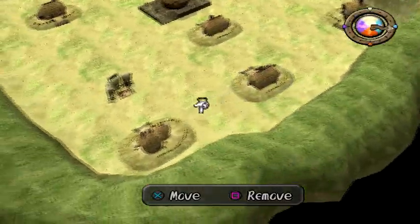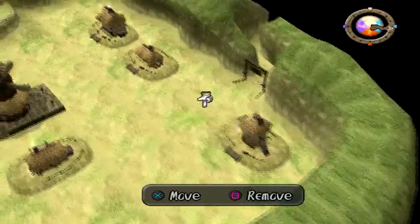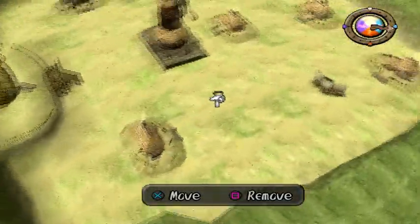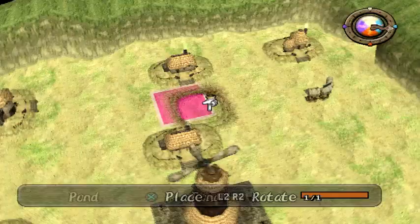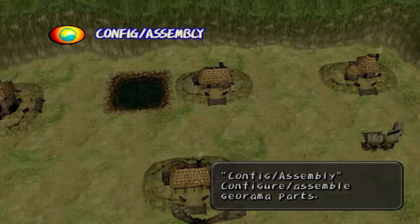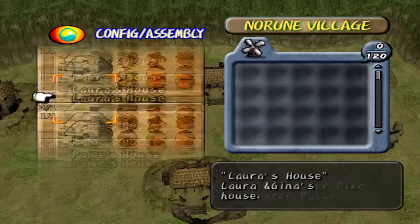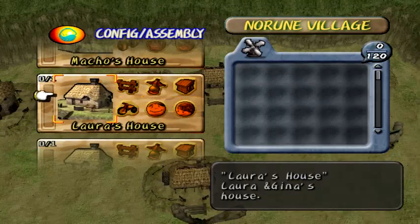Oh yeah, if you talk to Dyke, he says he wants to be next to a pond. So I'm gonna place the pond here. Where's Laura's house? Oh wait, that's the wrong house. Let's talk to the NPCs and see. Maybe it was Laura that didn't want to be next to Macho. But she kind of is — Macho's right here.